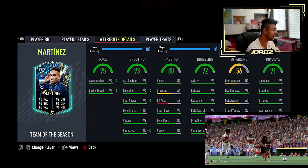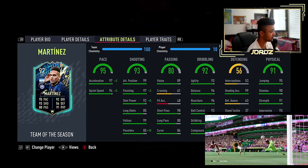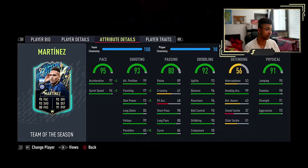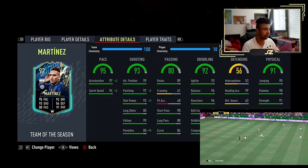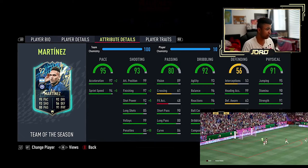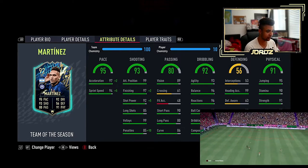Then vision is at 89, crossing is at 61, free kick accuracy at 48, short pass 90, long pass 80, curve 86. The short passing and the long passing on this card — long passing could have been up a little bit more, but I just think it's a nuts card anyway. The way it passes is nuts. You can play 1-2s, you can also play like 20-yard passes, and they'll get to your next player, the player you're trying to pass to.